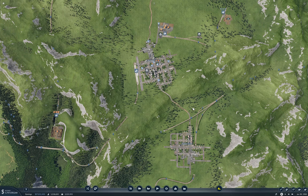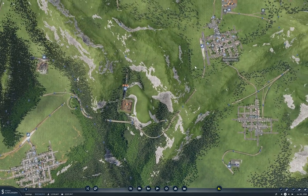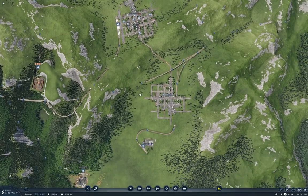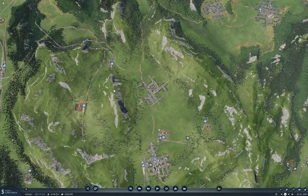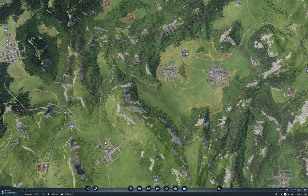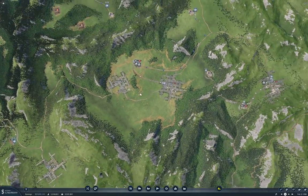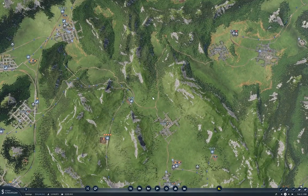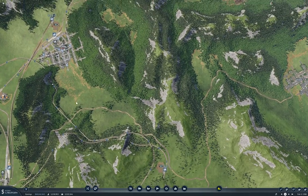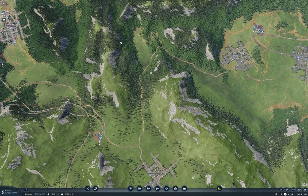Hello everyone. Welcome back to Transport Fever 2. This is the Stepford map. Last time we added an intercity line between Frostbite Falls with the airport and San Angeles. Now I'm going to complete the line for the valley from Mayberry up into El Dorado and possibly on into Dog River. I'm probably also going to want to get a line up into the Lilliput Springfield Valley, though that might work better with a transfer station in the middle of nowhere.